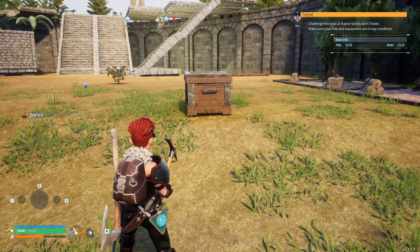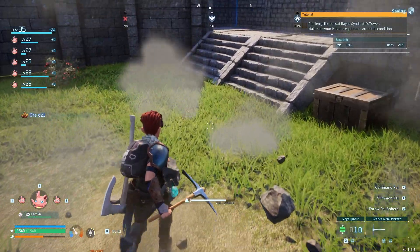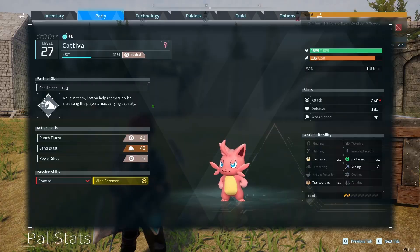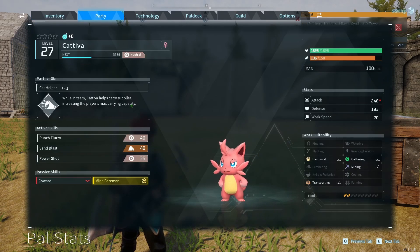As you hit the ores you'll get increased amounts — we just did almost 600 damage, which is kind of crazy and awesome. The other nice thing about these pals is they increase your carry capacity. I'm level 35 so I have a lot of points invested, and my base carry capacity is 700. With all five pals active they give an additional 250 total.